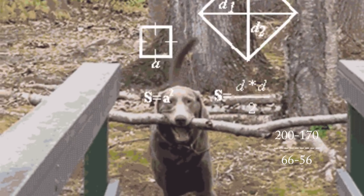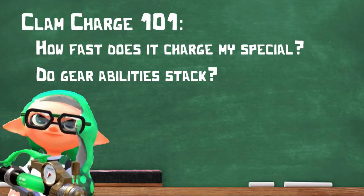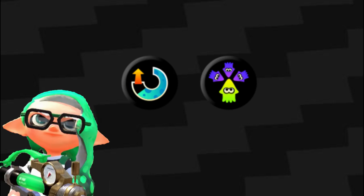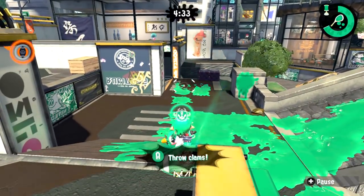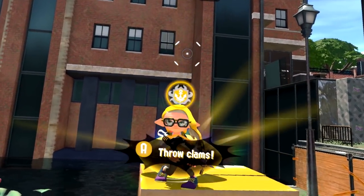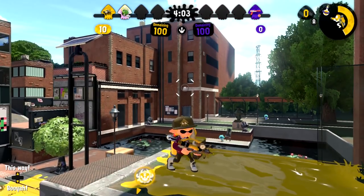Using the information for the charge speed on both specials, I was able to calculate that the power clam only charges your special with 3p per second. As for gear abilities stacked with power clam charge, I tested two abilities that influence special charge: special charge up and tenacity. Since there was no good way to accurately measure the charge boost while inking turf, this test only involved the impact of the charge rate while standing around. Since special charge up only impacts the charge speed while inking turf, it had no impact on the power clam charge speed.